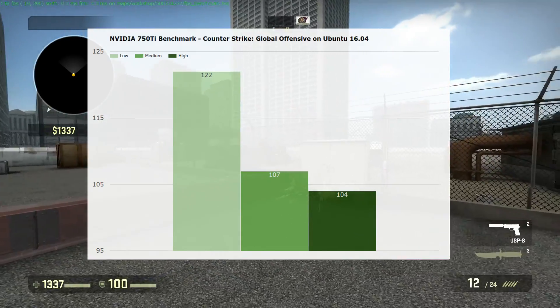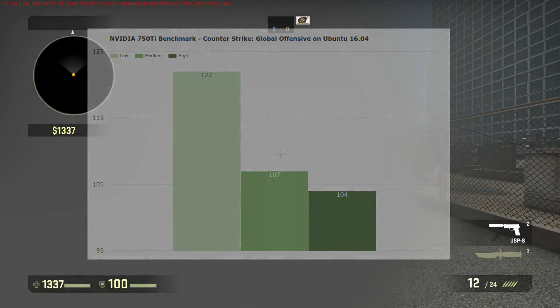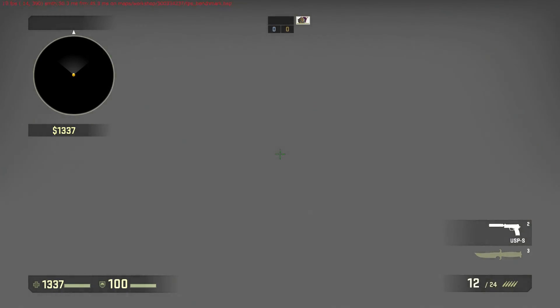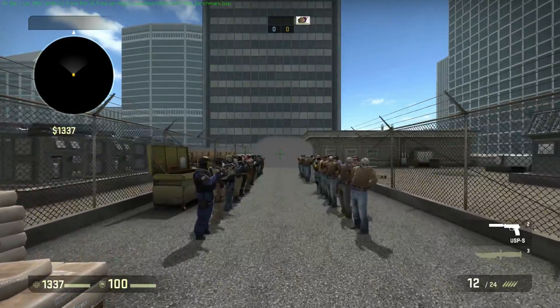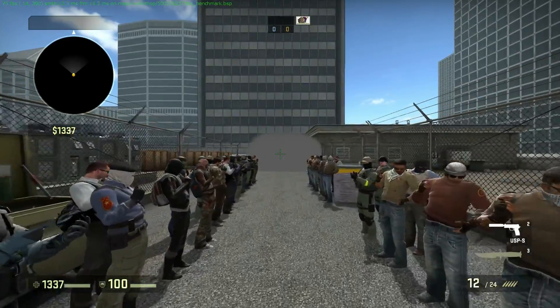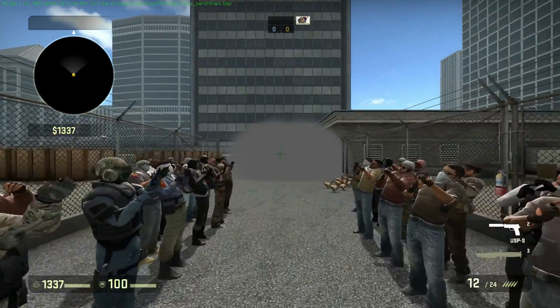Reducing to low settings, it jumped up to 122 frames a second — that is double. It's probably because reducing the graphics settings that low actually removes a whole bunch of stuff. For example, when I was watching the benchmark, I didn't see the shadow of the helicopter blades. The smoke also looked really weird. But if you absolutely have to have that edge, then maybe reducing the settings to low is worth it.